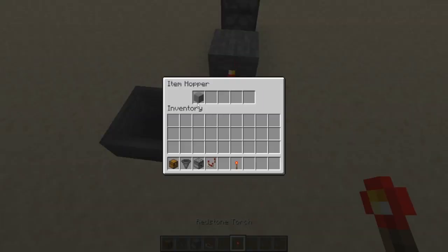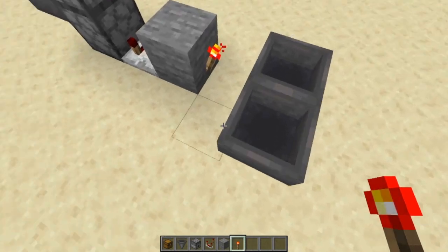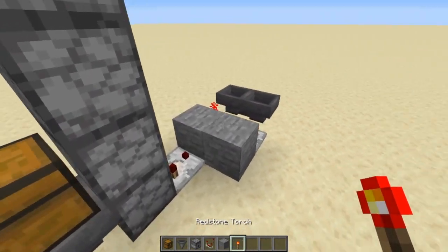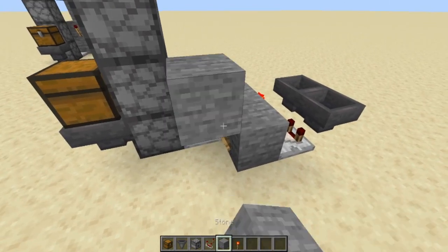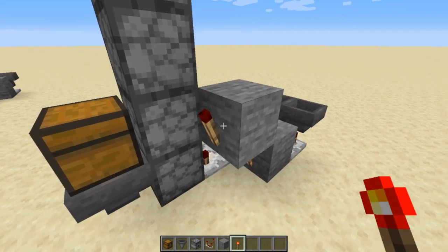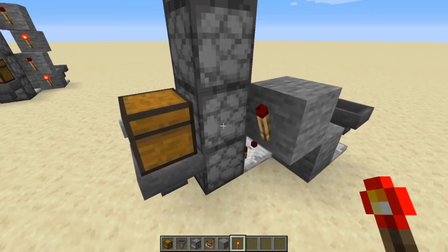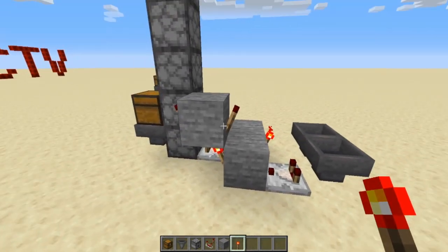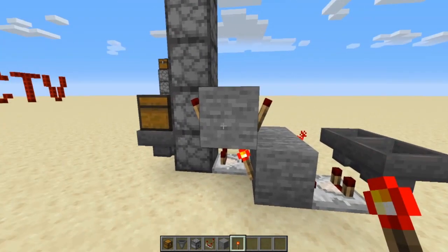Put the redstone torch back and grab the item out. We're going to do the exact same system on this side. When the hopper gets a signal, it comes out of that comparator. Put it into this solid block — it doesn't need to be stone, any solid block works — and put a redstone torch there. Put a solid block on top of that torch, and on the side of the torch put another redstone torch.